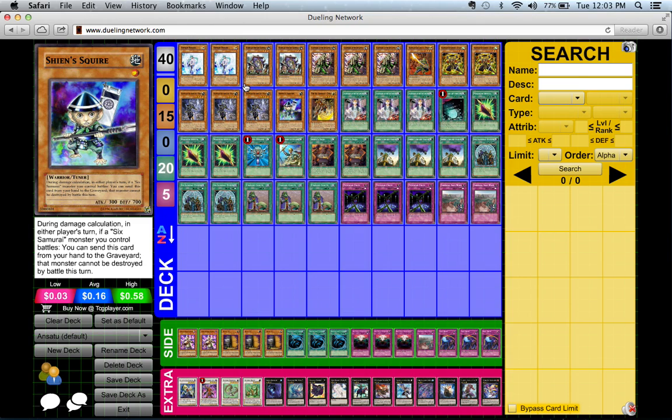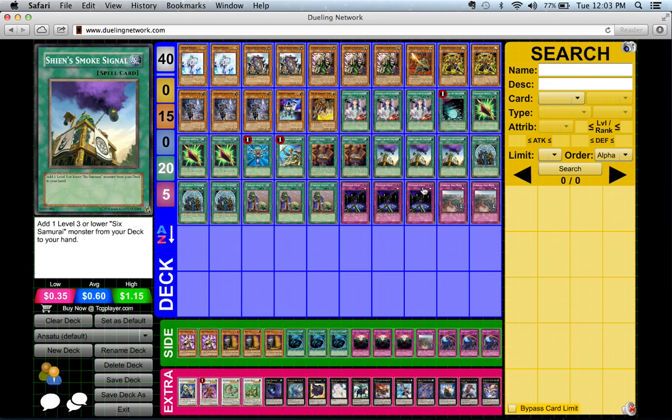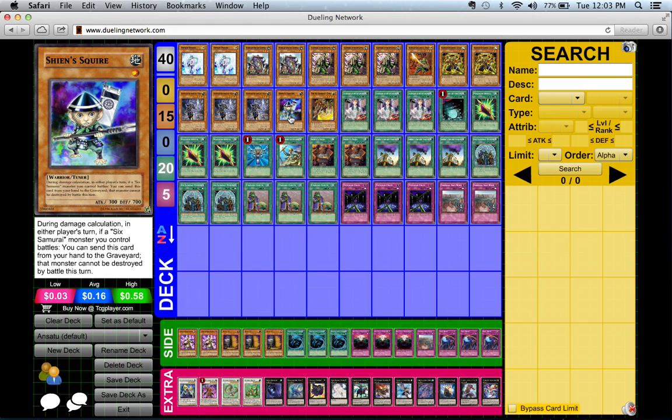What you do is play two Effect Veiler in hand — you can throw them away at your leisure to negate pesky monster effects. Or you can use Fiendish Chain. If your opponent activates an effect that would really hurt Shien, you can use Fiendish Chain on their monster — for example, if your opponent sets Raigeki Break.